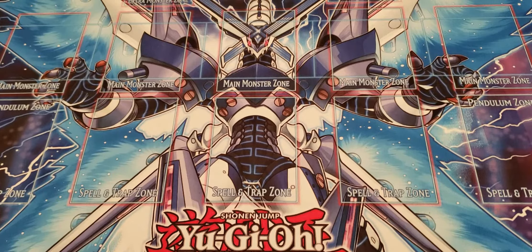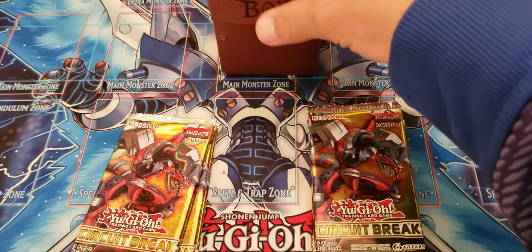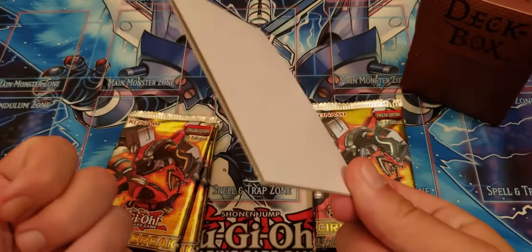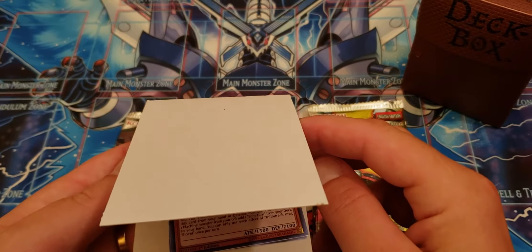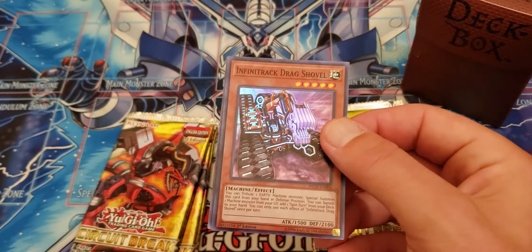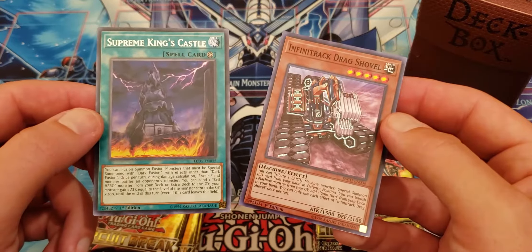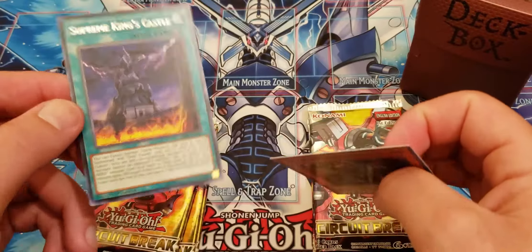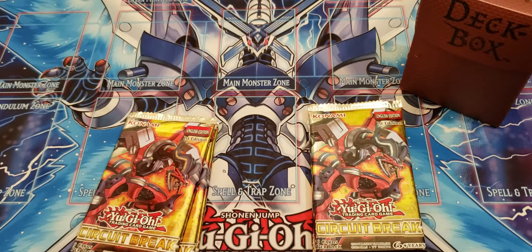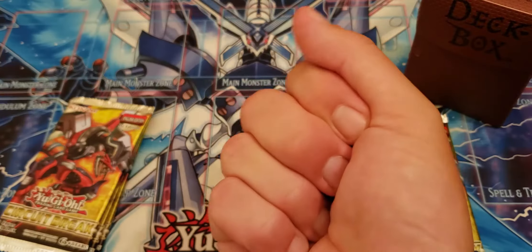Welcome to another episode of AJY sitting over here at the table down in the Duelist Pub. We're going to start out with Circuit Breaker, but first I didn't get to this last time because I only had 50 cents. Let's see what we got out of the quarter machine. Infinitrek Drag Shovel is our holo and our rare is Supreme King's Castle. I'm pretty sure we have all the Infinitrek stuff we need. This Supreme King's Castle is a hero card — I have a pretty nice, very big stack of hero stuff. All right, let's go ahead and do the dice roll. It's a four, so that means the right side has the best cards.